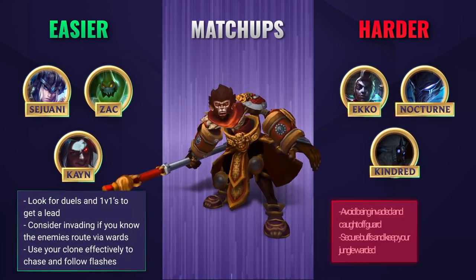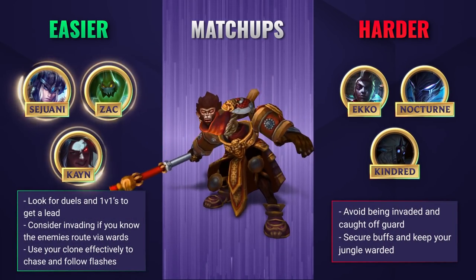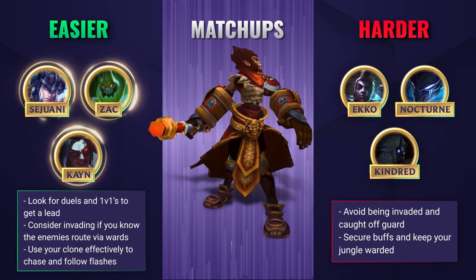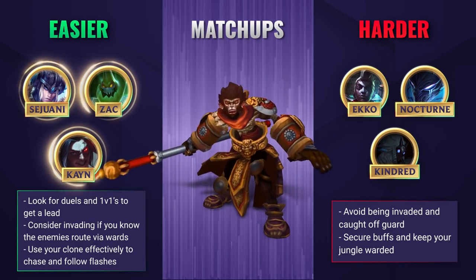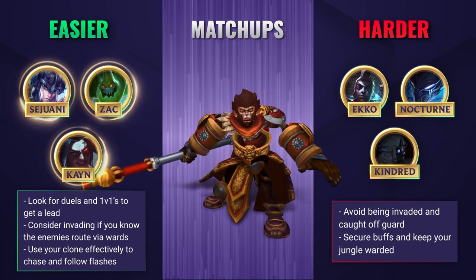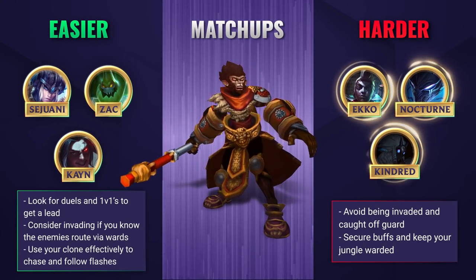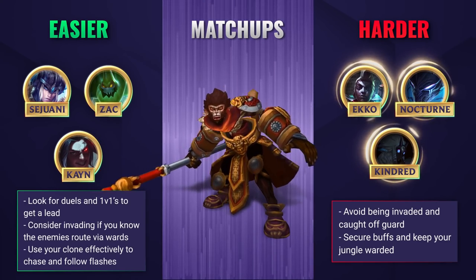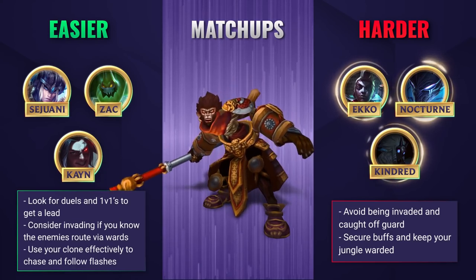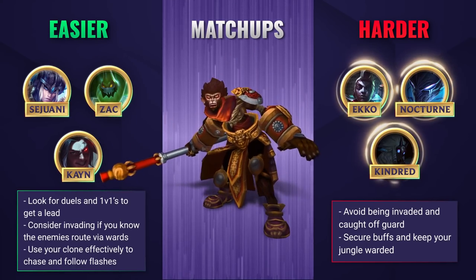Against easier matchups you can pretty much do whatever you want — Wukong is a decent duelist so there's not much risk. Farm your own jungle or invade the enemy jungle, and gank for lanes that have CC as you don't have any of your own until level 6. Use your clone effectively to increase damage output or chase enemies over walls. Against harder matchups play smarter — avoid being invaded, protect yourself with early wards and experience priority. Wukong is a fantastic pick as long as he doesn't get too far behind, so secure those buffs with Smite and keep your jungle warded.